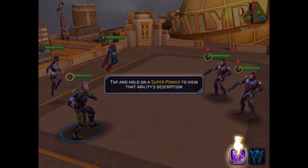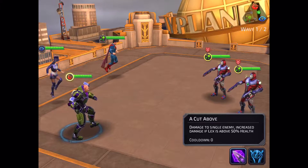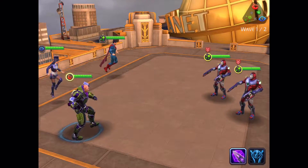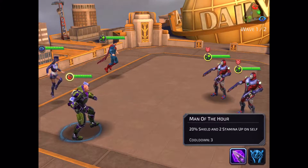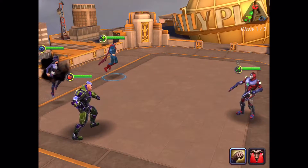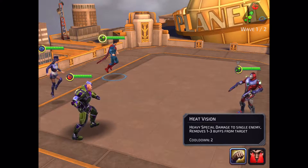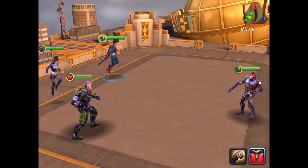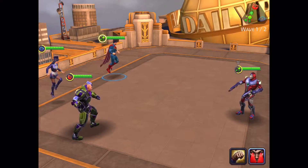You can tap and hold on a superpower to view that ability's description. So this is Lex — 'A Cut Above': damage to a single enemy, increased damage if Lex is above 50 percent health, no cooldown. Unlike Marvel Future Fight or Galaxy of Heroes where you tap the ability to attack, in this game you have to physically tap the enemy. Superman's Heat Vision does heavy damage to a single enemy and removes up to three buffs from the target, with a two-turn cooldown. The selected attack becomes highlighted and then you tap the enemy to execute it.